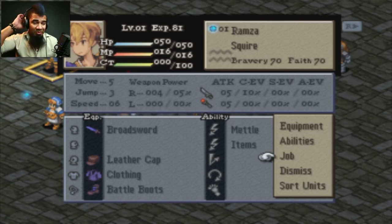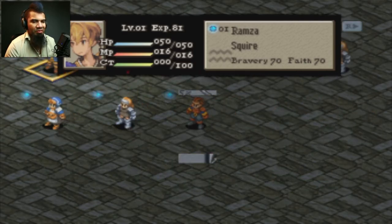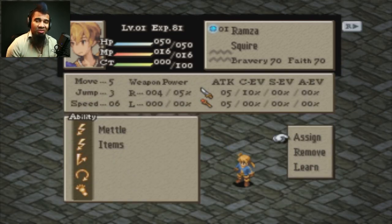Different things they can equip, different strengths and weaknesses. Your bravery is about strength, your faith is about magic. And finally you have the abilities. I've got the equipment under wraps pretty much, but I've got to do one more thing in the shop so you get to see that.